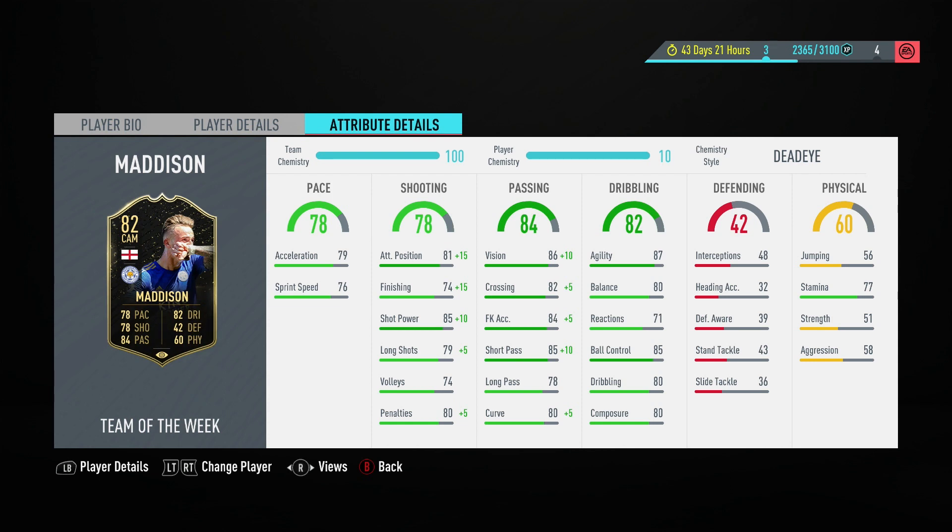Dribbling-wise, very solid. Great agility there at 87, his balance is tidy at 80, reactions alright, and ball control very special at 85. It's a shame he doesn't quite have the same dribbling and composure stats as he does agility, but overall it's very good. When you throw in the four-star skill moves, you have a really solid player on your hands.